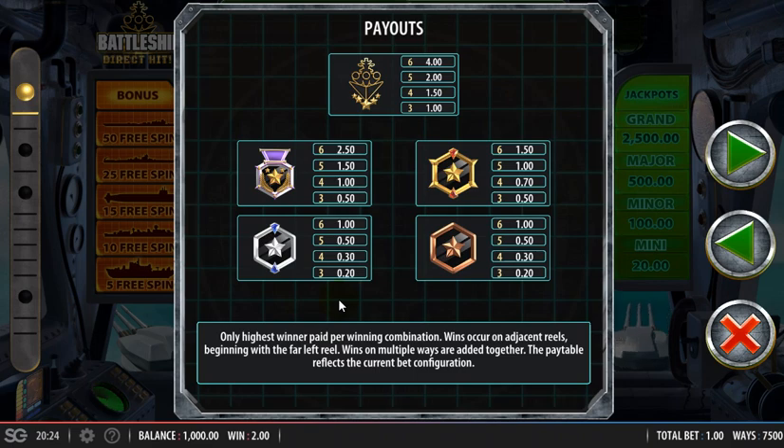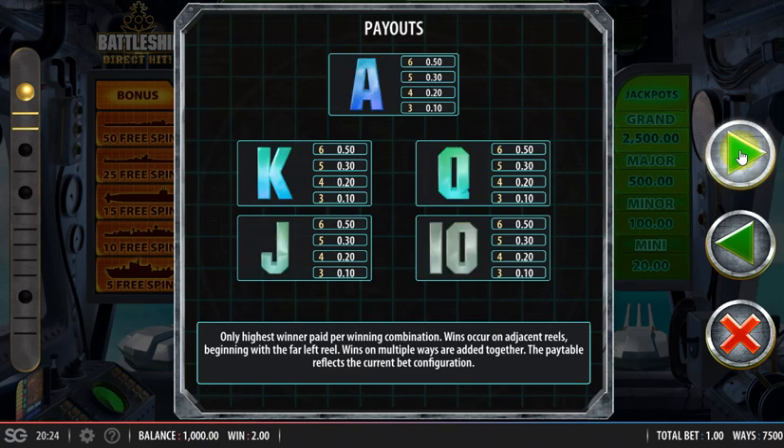The pays are quite low. The top pay is 4x bet for 6 of a kind. It's a very low variance Megaways — it probably has the lowest potential of all Megaways games. Only half-time stake for the 6 of a kind card values.